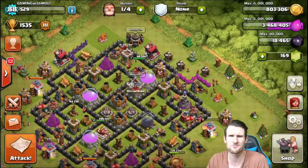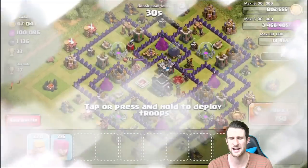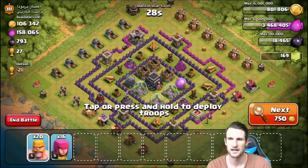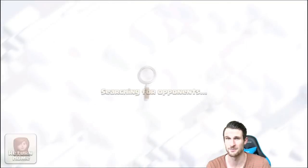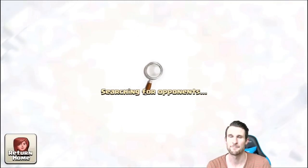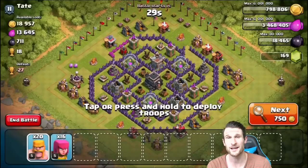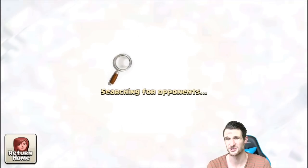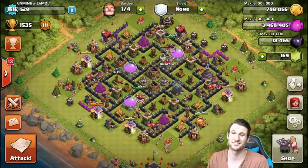I'm just gonna keep marching and trying to find collector raids. Honestly, I haven't found that many collector raids right now in Gold 3. I've been finding some epic bases that should not be down here - they belong up in Masters. I passed a bunch while searching for that last attack that I so miserably failed. I don't even know why I'm searching right now, it's kind of just wasting gold, but thank you so much for watching even when I fail.